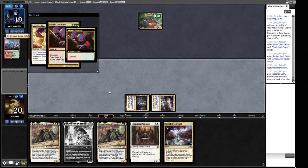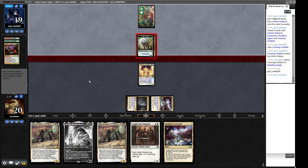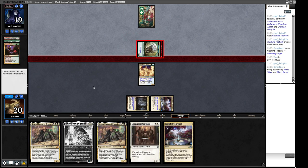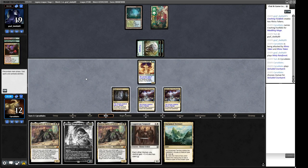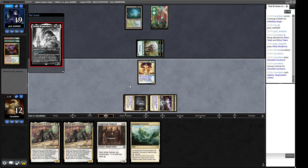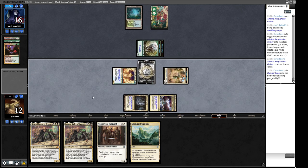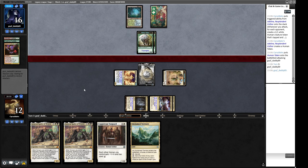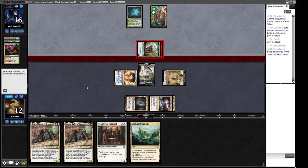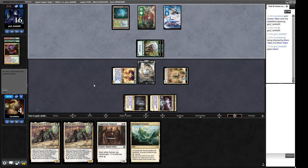We're going to take eight here — a good time to draw uncounterable removal. We draw a land, naming Human. We play Adeline, attack with Meddling Mage to get a token, then use General Kudro to pump Adeline so it can beat one Rhino in combat. We have to soak up the other damage for the turn. If our opponent has additional spells we'll be in trouble, but we have to take it and try not to get wrecked.